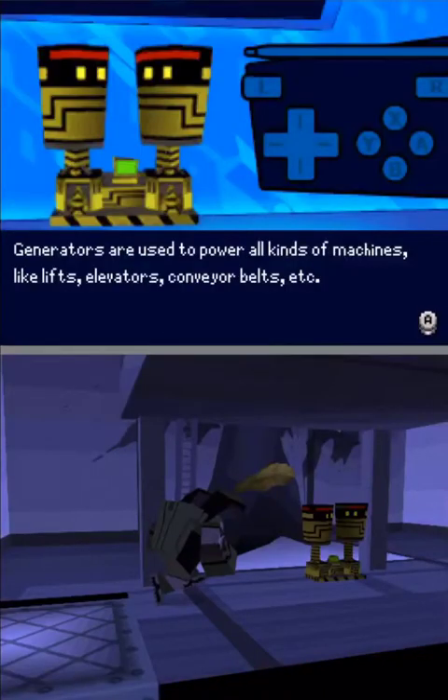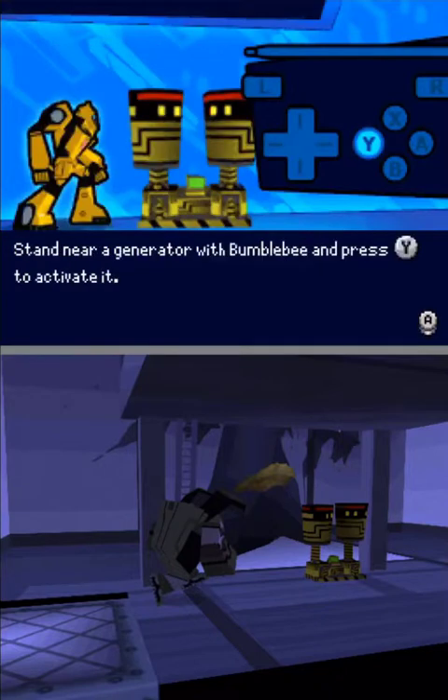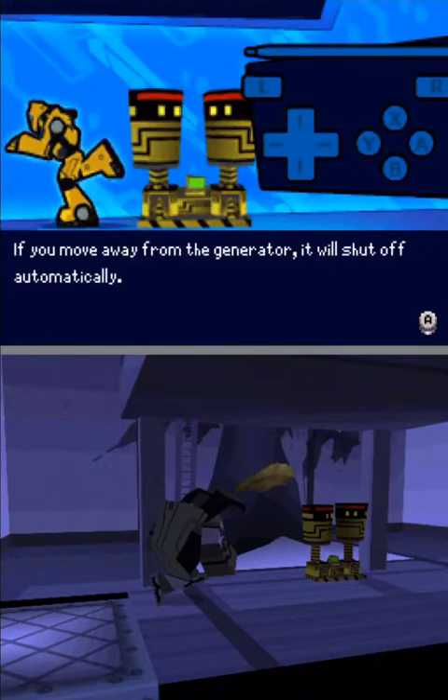Generators are used to power all kinds of machines, like lifts, elevators, conveyor belts, etc. Stand near a generator with Bumblebee and press the Y button to activate it. If you move away from the generator, it will shut off automatically.